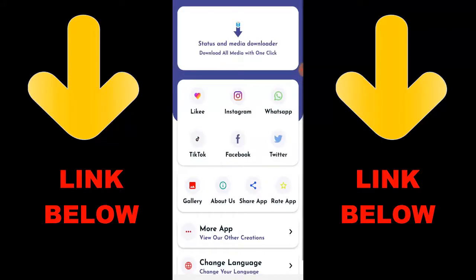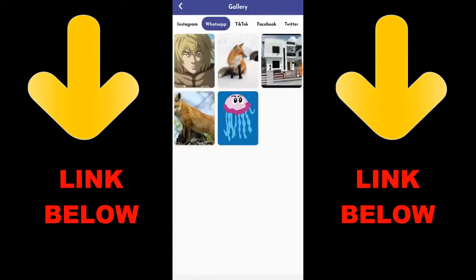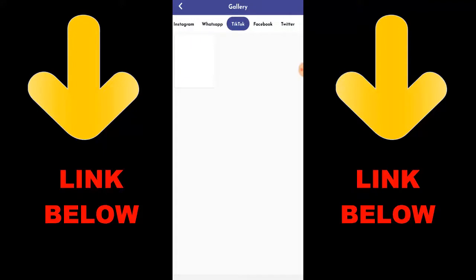If you want to get this app, check out the link in the description below. It's gonna be great because you can download any videos or anything you want from any status or media. Once you download the app you can see everything downloaded right away. Don't forget to check out this app — it's called Status Media Downloader — download everything you want in just one click!